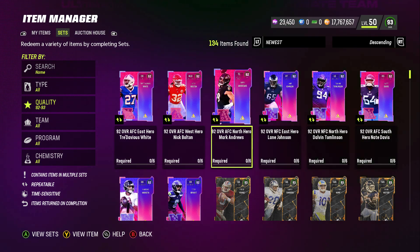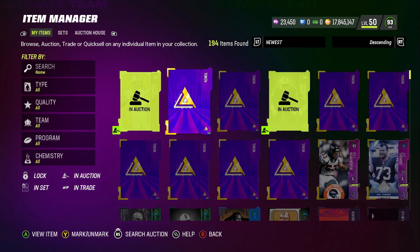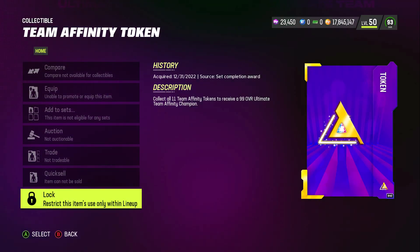That's going to save you hundreds of thousands, if not a million coins. Do this right now before the training variety pack goes away. I'm not saying to roll the training variety pack — I'm saying to go into the auction house, pick up the 87s, pick up the 92s, put them into those sets, and get those tokens. You can see I'm taking my own advice. It says collect all 11 Team Affinity Tokens to receive a 99 overall Ultimate Team Affinity Champion. We have 10 now — you can get up to 10 too. Get all 10, then you'll only need one more to get a 99 overall Ultimate Champion.